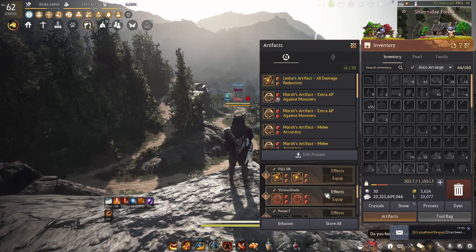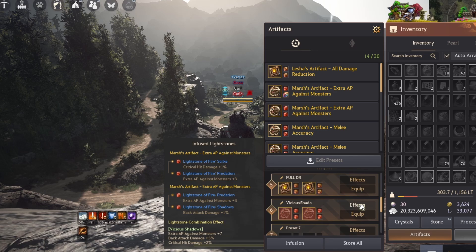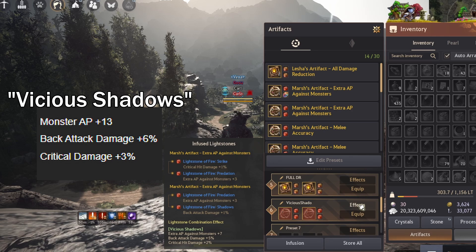Resistance for me is a meme so running the Blur set isn't even a bad idea. For end-game PvE, which consists of having high critical hit chance and back attacking mobs, to maximize your damage you'll want to run the Vicious Shadows set. It consists of 2 predation, 1 shadows, and 1 strike light stone — the best-in-slot set for PvE as it offers a mix of mob damage, back attack damage, and critical damage.